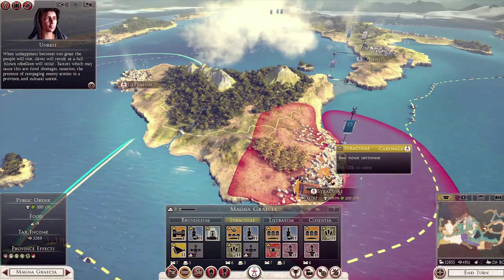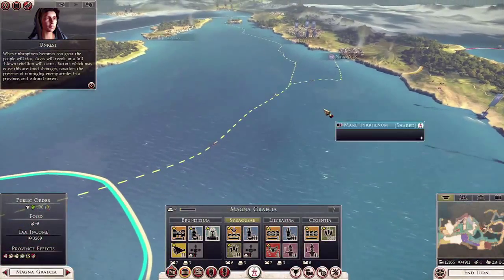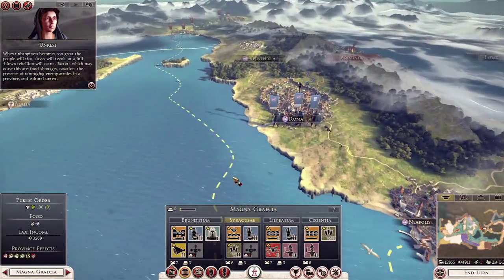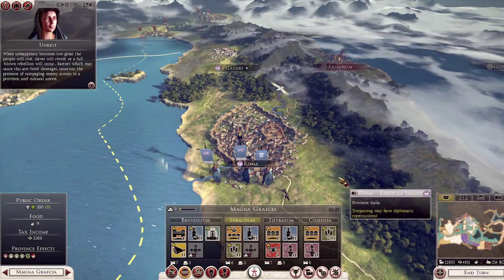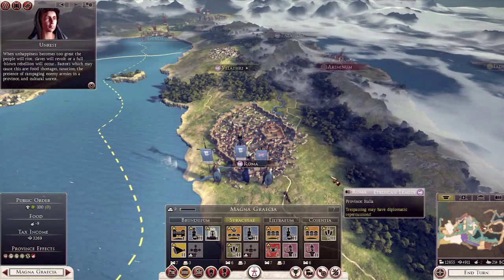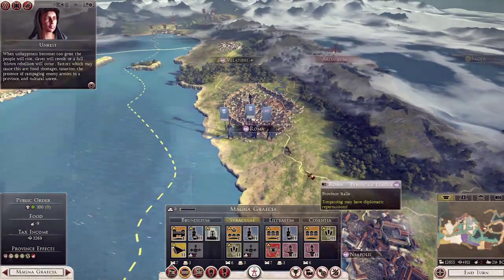You set off your edict and you get this confetti effect - you can see it across the map in other places as well, assuming other people are celebrating. You'll notice that the Etruscan League have actually kicked the Romans out of Rome, which is quite an unhistoric turn. But hey, that's what this game is about - creating the sandbox and exploring it, making your own history, or letting the AI sometimes create its own history for you.